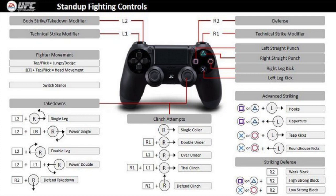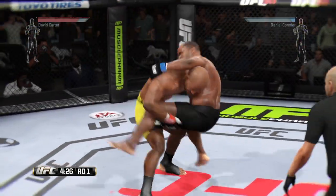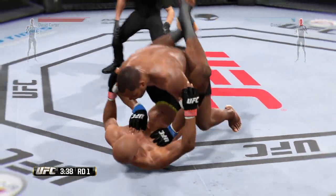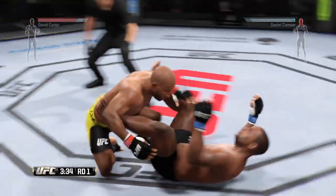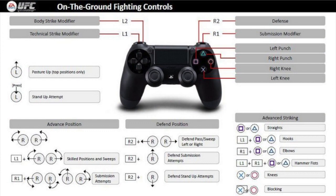In the next clip, I immediately take the fight to the ground with four and a half minutes still left on the clock. I immediately know that taking it to the ground will slow down the fight and it will be in my advantage to use my ground offense to keep a striker away from my face. On the ground, you want to use advanced transitions.